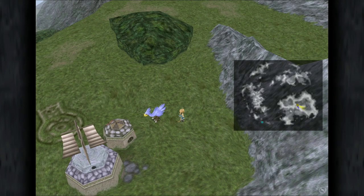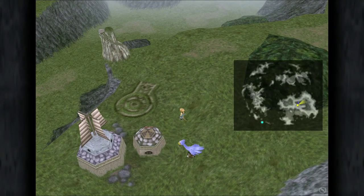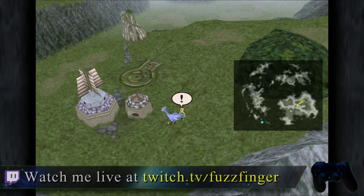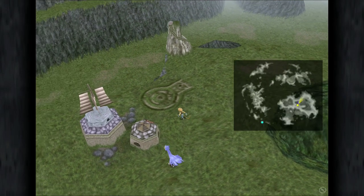Hello folks, Simon here. Welcome back to the channel. Today we are going to be making gil — lots and lots of gil — here in Final Fantasy IX. So long as you are on disc 3 and you have access to the Ocean Chocobo, you can repeat the cotton robe trick indefinitely to your heart's content until you have as much gil as you wish.